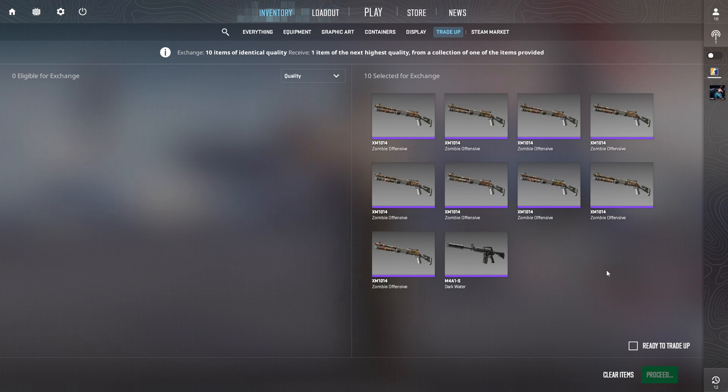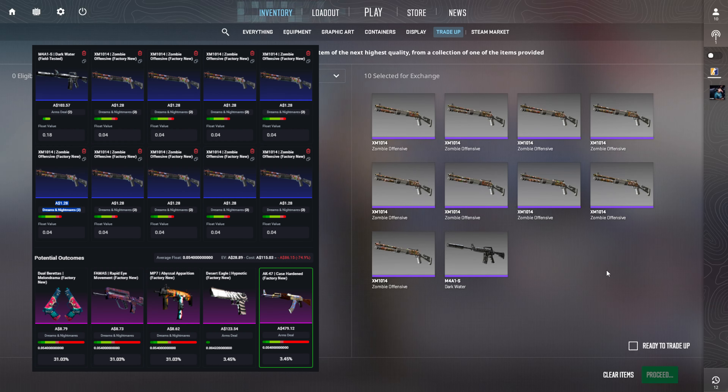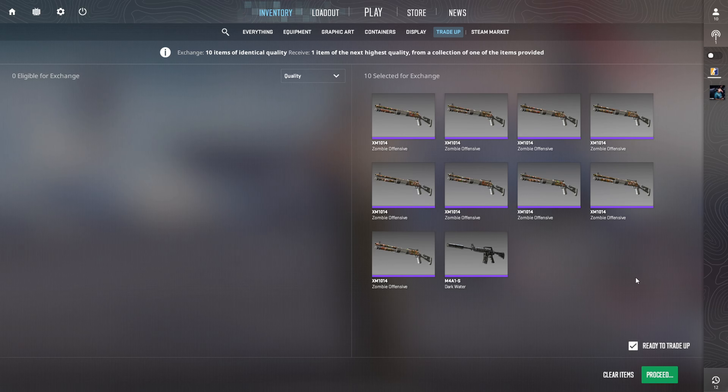We're starting off with the Case Hardened trade-ups first. I'll put the details up on screen — essentially we have a 3.5% chance to hit either the AK or the Deagle. Everything else is basically trash. If we somehow hit the 661 we are going to scream. Let's get straight into it — first trade-up in three, two, one... Case Sudden — that is pretty much what we expected.